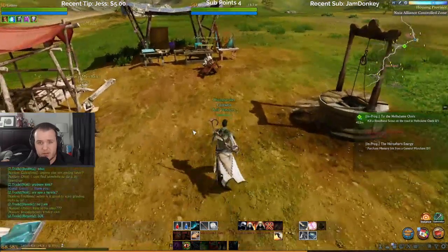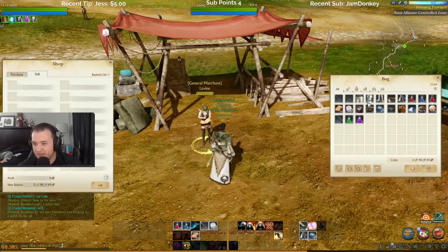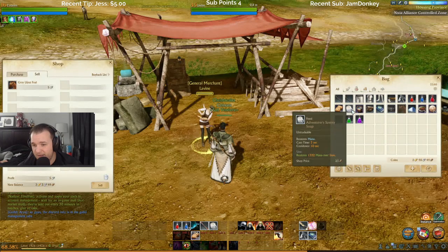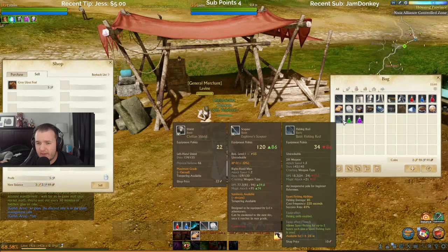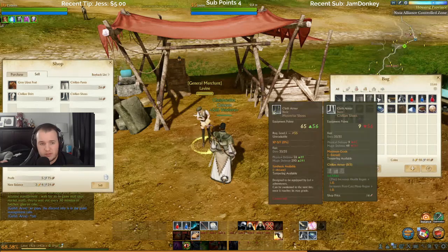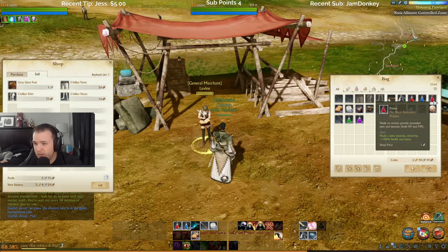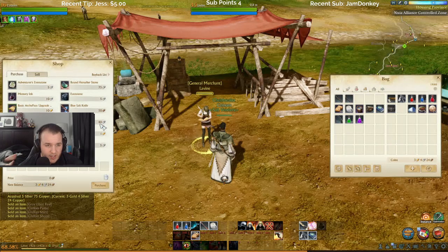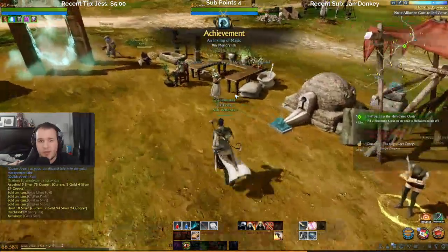Carpentry merchant, General — ah, look at that. Let me sell this little guy. Restores mana, restores health. Fishing rod — I'll hold on to that. Sell my old clothing. Petal recovery. Okay, sell that — cha-ching. What did I need? Memory ink. Purchase, buy memory ink.